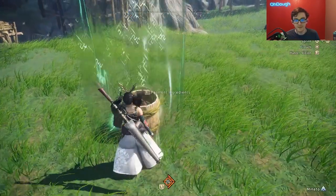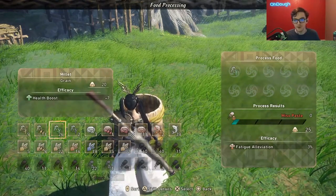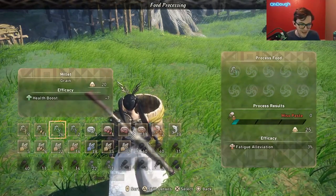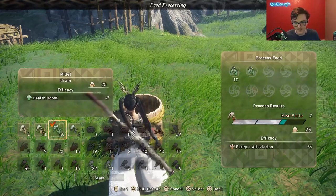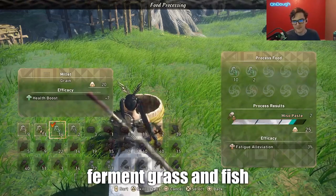Then we have fermenting. Fermenting is how you get some spices for pickling, not all of them though. When it comes to fermenting, it's good to ferment the weakest item — always the weakest item. For everything but the drying rack, use the weakest item, and I guess the smoker to an extent.